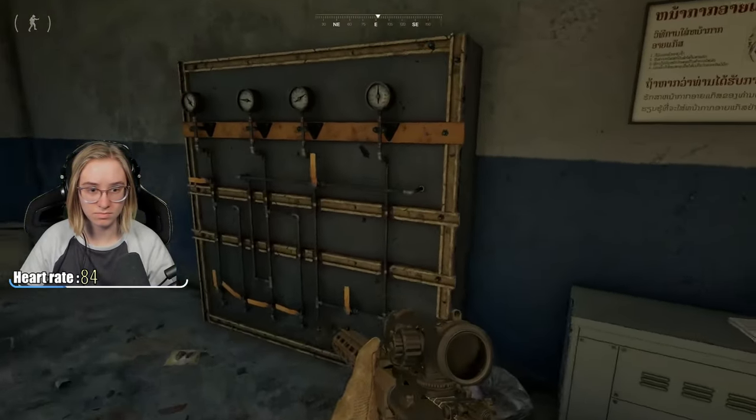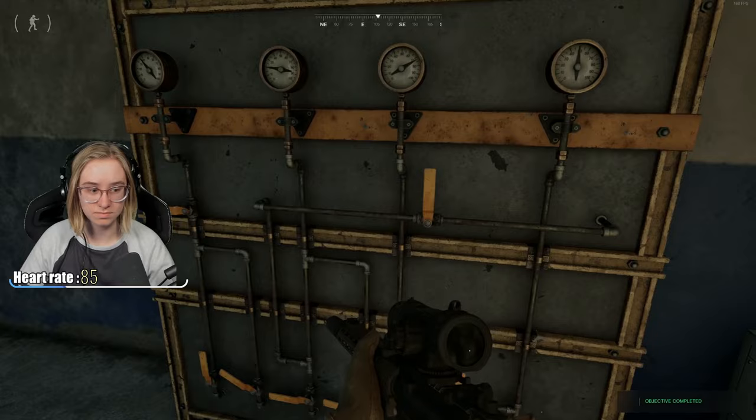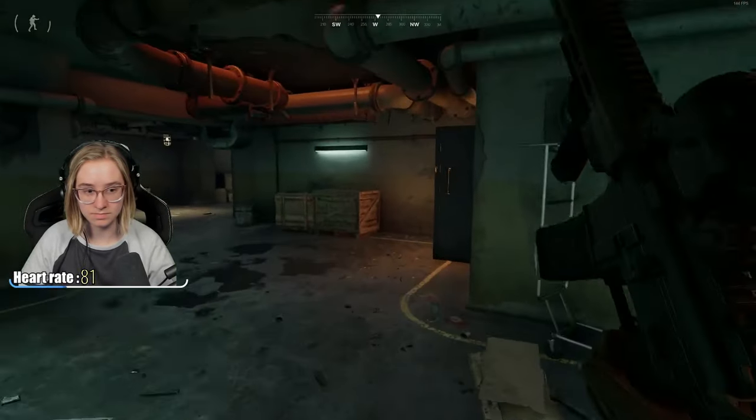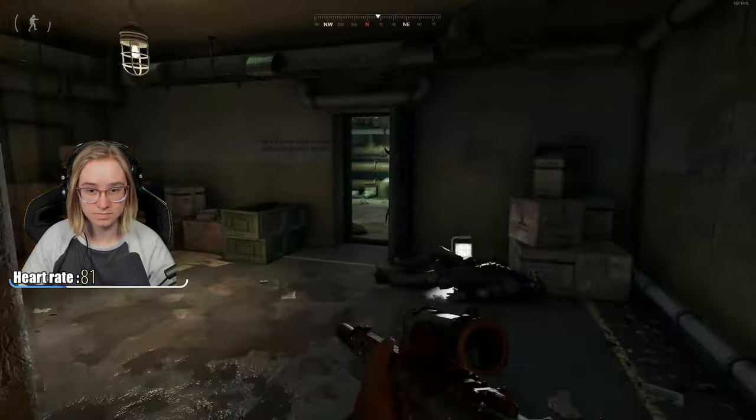Go to the bottom most floor — across from the communications room is the generator room. From the generator room, follow down the hallway and touch the same type of control panel that you did in the generator room.